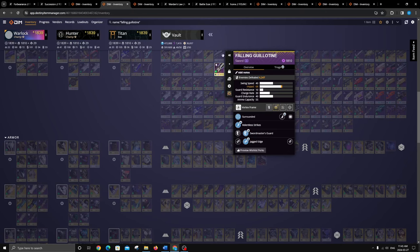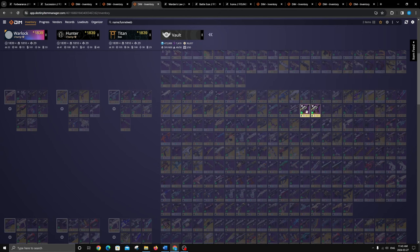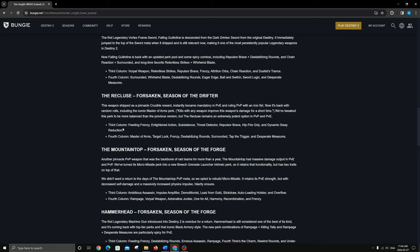The Recluse has some very good rolls. The Recluse was almost brought back with Funnel Web. Here's my PvP roll — Rangefinder and Killing Wind — but these got nerfed. And I have Subsistence and Adrenaline Junkie which I really like, but now looking at Recluse I could probably delete both those Funnel Webs because this thing's just going to be straight-up better. I used to love Recluse in PvP — I had over 3,000 kills on it. For PvP, Dynamic Sway Reduction and Tap the Trigger is super nice and consistent.